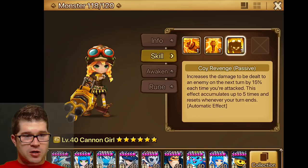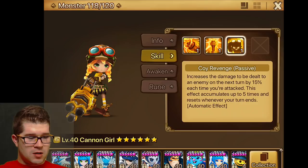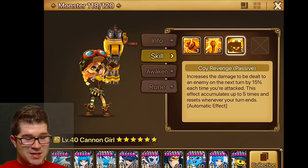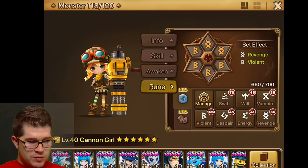Her passive is Coy Revenge. Every time she's attacked, her attack on the next turn goes up by 15%. It accumulates up to 5 times, but as an attack-based monster I can't imagine her getting hit 5 times and getting to use that. I think it's per unit, not multi-hit, so she really has to be hit by 5 different units — which seems pretty unlikely, but we'll give it a shot.